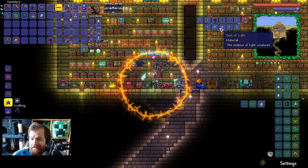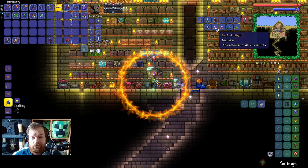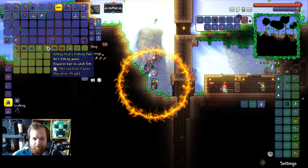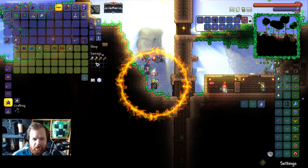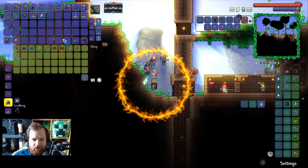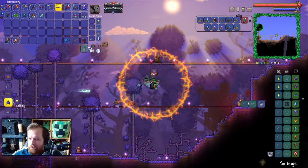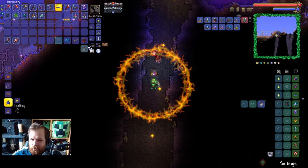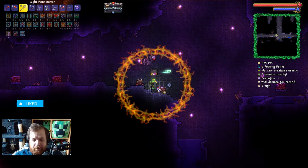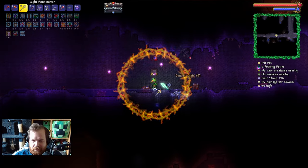We need souls of night and light, and I can think of no better way of getting an early supply than to destroy some altars. It turns out we have a sitting duck's fishing pole. I've literally got five gold coins left — I'm going to have to take down even more bosses. I can also buy the Code One, and that has literally wiped me out of money. From the altars we're getting souls of night — but it looks like it's only souls of night.